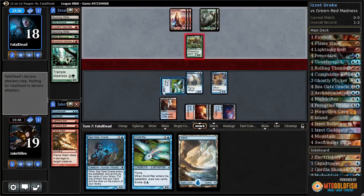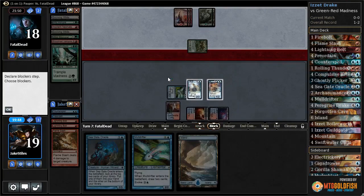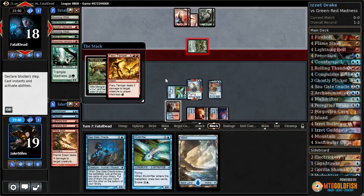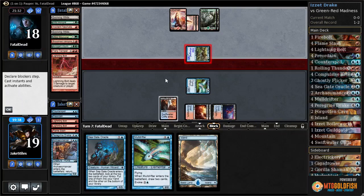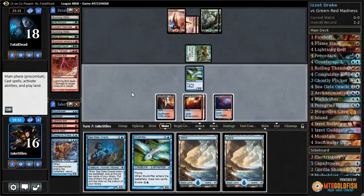As soon as we draw a Ghostly Flicker, we have the combo online — we have Paragon Drake, Arcane Mancer, and Mulldrifter. It's another reason to try to protect our creatures and not throw them in front as blockers. They're going to discard Fiery Temper with Madness, gain an extra point of damage, and take down Paragon Drake. And they're also going to Lightning Bolt my Arcane Mancer. Luckily, I have another one so I can still go infinite, and they're also down to zero cards. I'm about to play another Mulldrifter or Seagate Oracle, so I should be able to win without going infinite anyway.